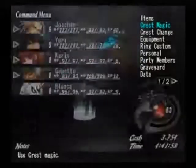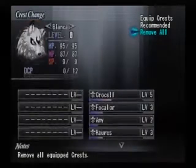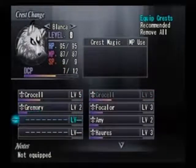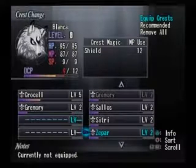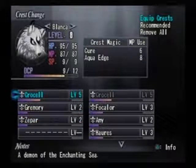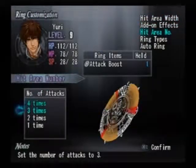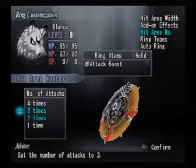Crest magic. I need to go to Crest change, remove all from the whole party. Next, what I want to do is give Blanca that. And I need to give him the one that increases physical defense. It's either Grimoire or Zephyr. It's either barrier or shield — I want one of them. I have both of them, that's all that matters. Cure and Aqua Edge. Karen's going to go down to two, and we're going to increase you to four.